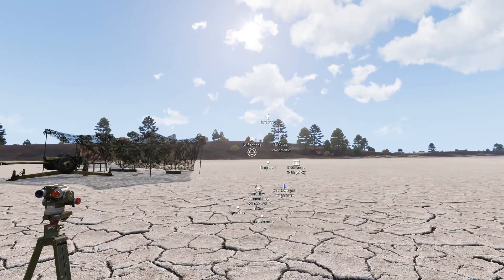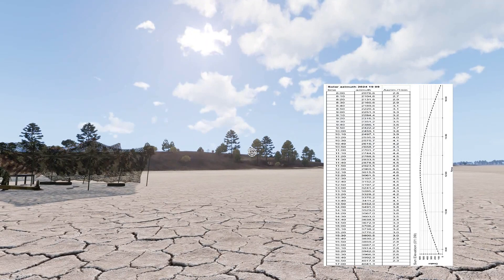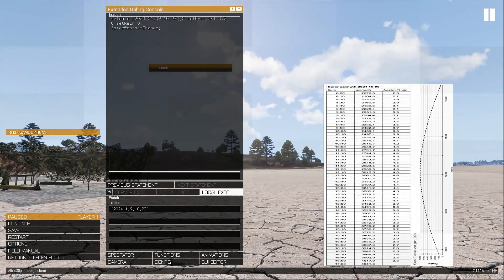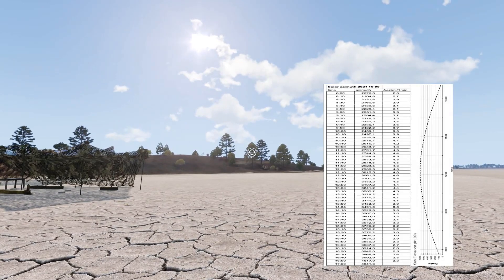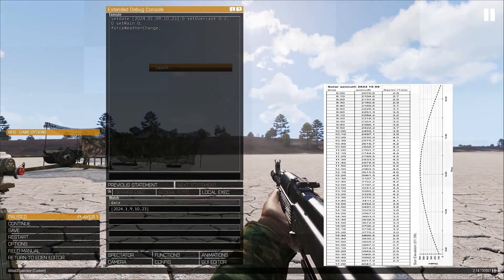You see now you have the equipment and you have a Celestia card for the 9th of January. We set 9th of January here. It only works on the 9th of January, so don't even try any other day because it will not work.